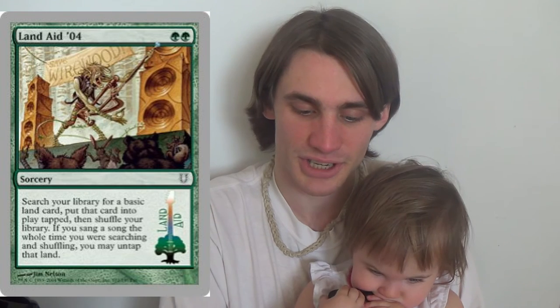Lastly for ramp, we have four Land Aid '04. That is just another ramp spell. Land Aid lets you search your library for a basic land card, put that in tapped, then shuffle your library. If you sang a song the whole time you were searching and shuffling, that land becomes untapped. So you do have to sing a song, but if you can do that, it comes in untapped.